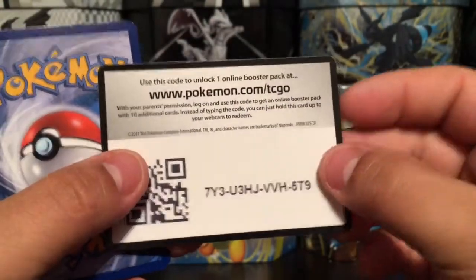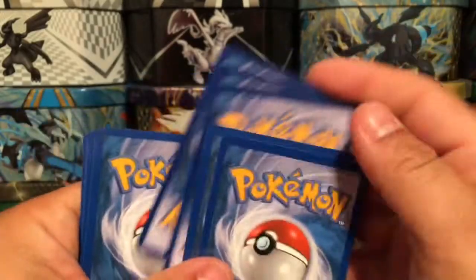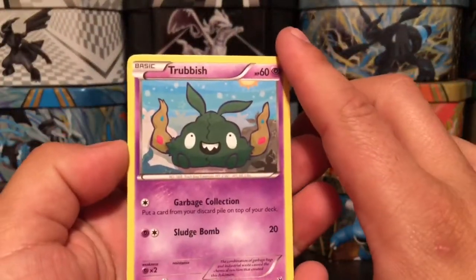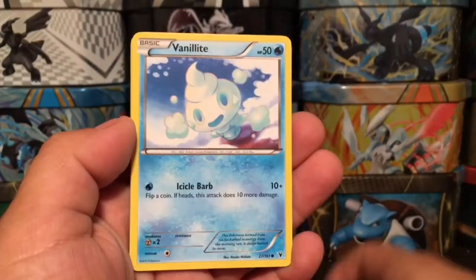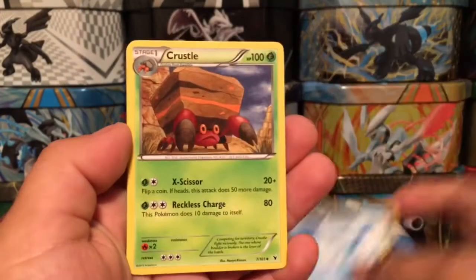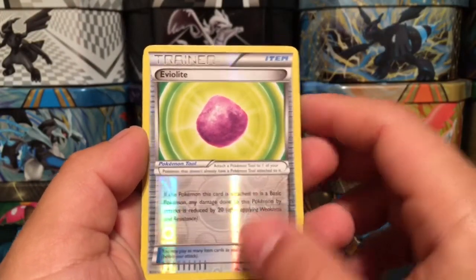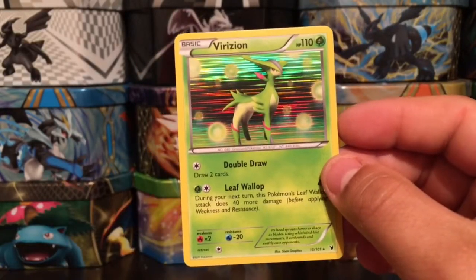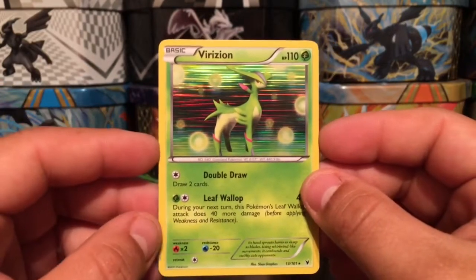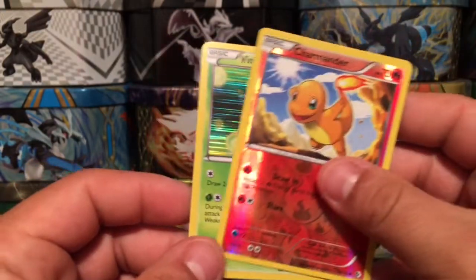On to the last pack for today — our last Noble Victories pack. Here is the code card for you guys right there. We have a Trubbish, Litwick, Dino, Pawniard, a Vanillite, a Crustle, Rock Helmet, Bisharp reverse holo, and an Eviolite. And a Virizion — I think it's Virizion as I pronounce it — rare holographic card. Very nice!